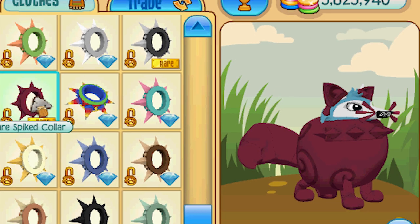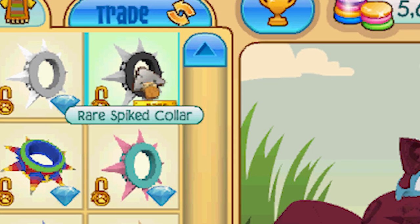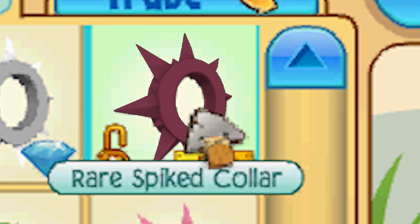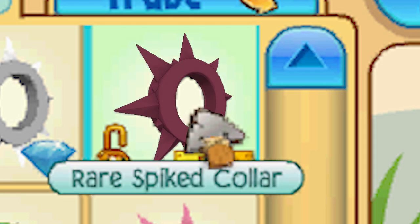There are actually four rare magenta spiked items: the short collar, the short wrist, the long collar, and the long wrist. The way these popped up in the game was people already had them — someone had a long spike and then they wake up, get on Animal Jam, and all of a sudden it turned magenta out of the blue. It was a weird glitch. Animal Jam said it was a glitch but didn't really explain why or how, but those people got to keep their spikes.